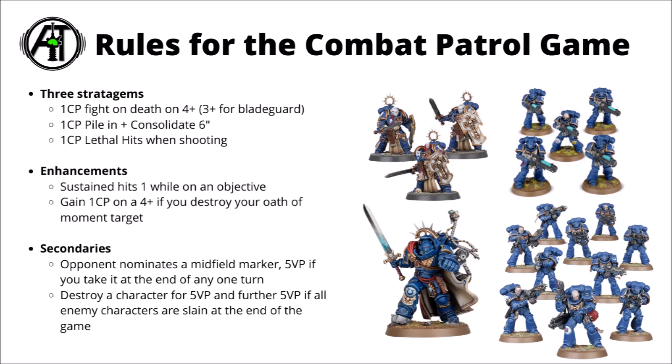In Codex Dark Angels we do have a few rules for this new box set. These apply to the Combat Patrol game only. They're a mix-up of a few different stratagems out of different detachments, plus a choice of enhancements and secondaries. The three stratagems are: Fight on Death on a 4+, going to a 3+ for the Blade Guard; a 1 Command Point one for Fall Back and Consolidate 6 inches; and a 1 CP one for Lethal Hits when you're shooting — quite good for the Hellblasters taking down heavy stuff. Your Gravis Captain either gets Sustained Hits 1 while he's on an objective, or he gets to gain 1 CP on a 4+ if the army destroys their Oath of Moment targets. For Secondary Objectives, you have one where your opponent nominates a midfield marker and you get 5 victory points if you control it at the end of any one turn. There's also a Hunt the Fallen-style one where you get 5 victory points for destroying an enemy character, and then a further 5 if all enemy characters are slain at the end of the game.